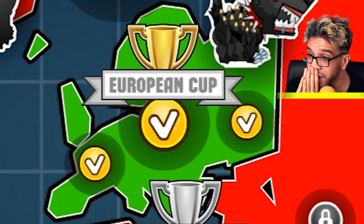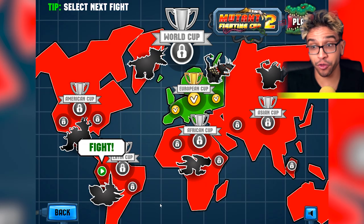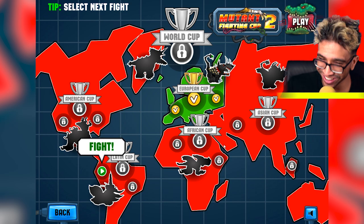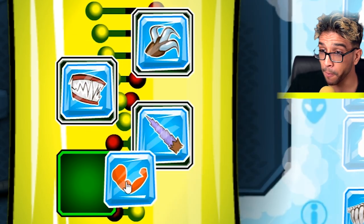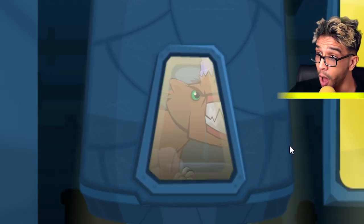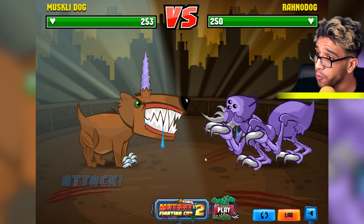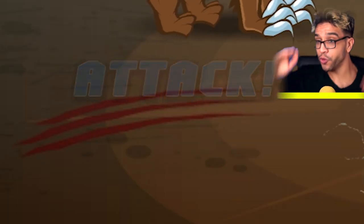So it looks like we actually completed the European Cup — that is really good. Now we need to go and try to get the Latin Cup. Everyone in Europe, I'm so sorry if you're watching this video from Europe — you just lost the Europe Cup. We have like four DNA slots right now, which means that we will be able to mutate even more things and become even stronger. It looks like we will become a muscly dog. That is not even a dog anymore — that's like an ant spider or something. We're fighting against a right Rano dog.